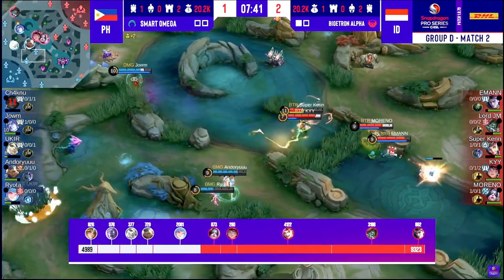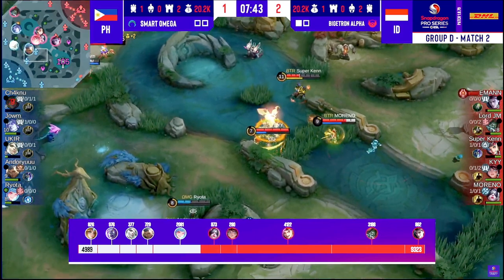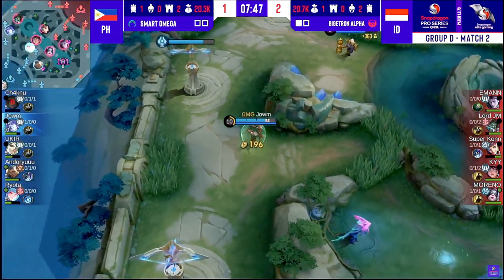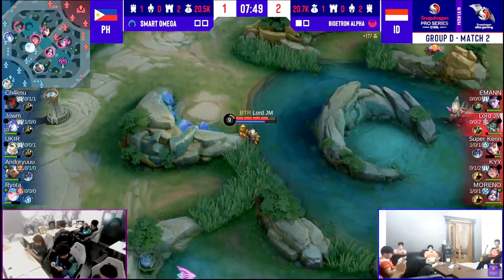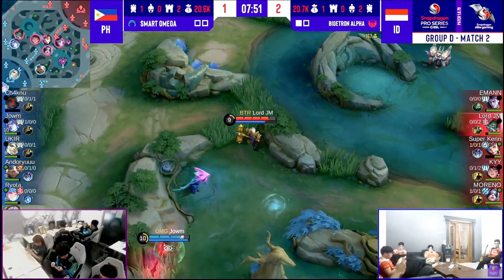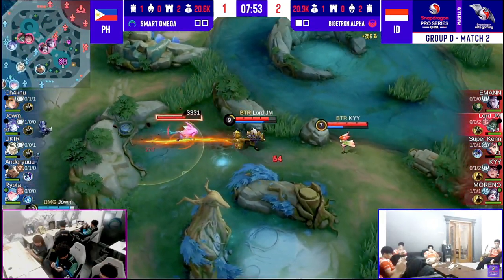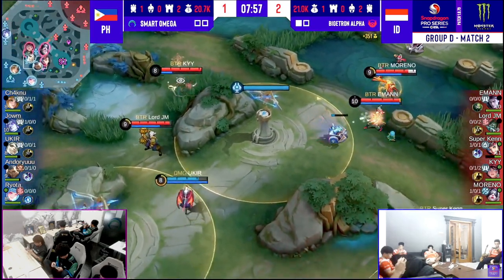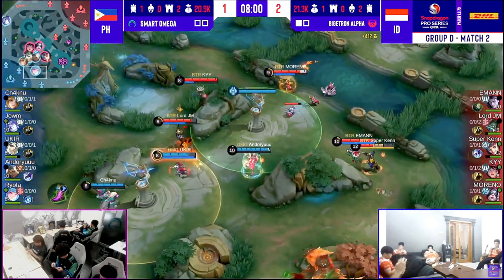Joem is in the fight finally. Emman was actively trading against Joem along the bottom side river just to slow him down on the rotate because he missed the Spear of Destruction. That being said, Bigotron is going to be walking away with one extra kill in the pocket at seven minutes 53 seconds into this game. Still dead even — Bigotron Alpha want some damage on the mid tier one.